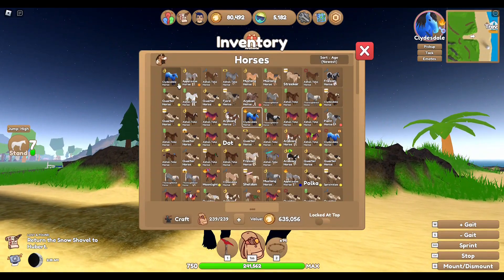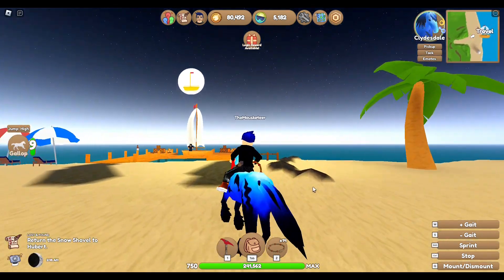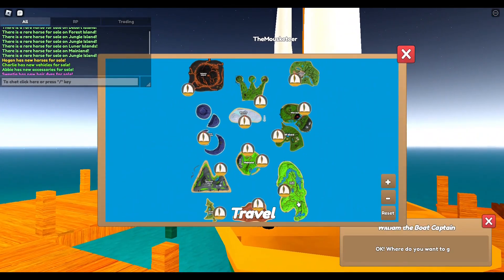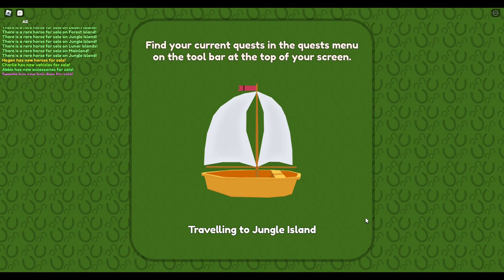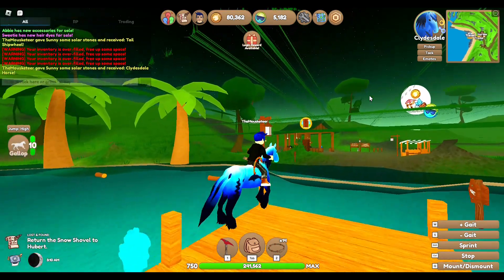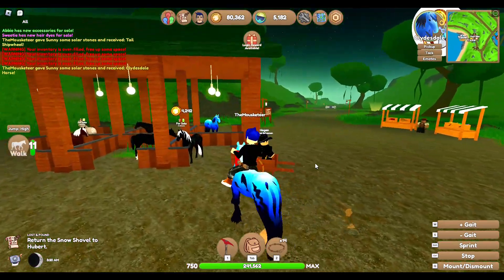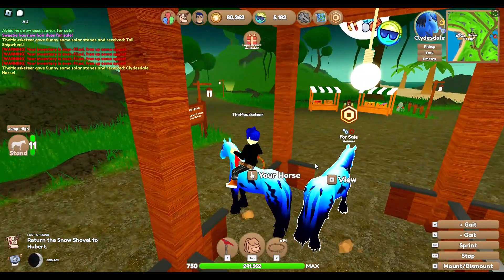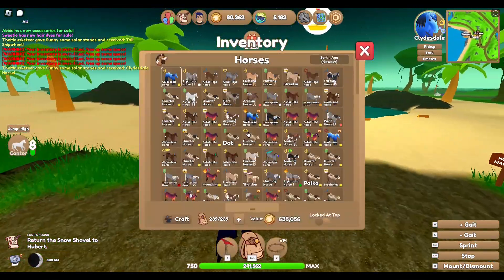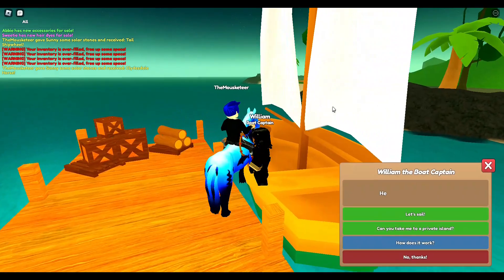So I now have three of these Deep Sea Clydesdales that I need names for. Look at that beautiful mane and tail. Let's hope the one on Jungle is another Deep Sea Clydesdale because I have so many tokens. It's not — I believe it's an Andalusian. Hi there baby, you're so cute. All of my Clydesdales I've gotten are males. I have one sassy, one grumpy, one whatever.